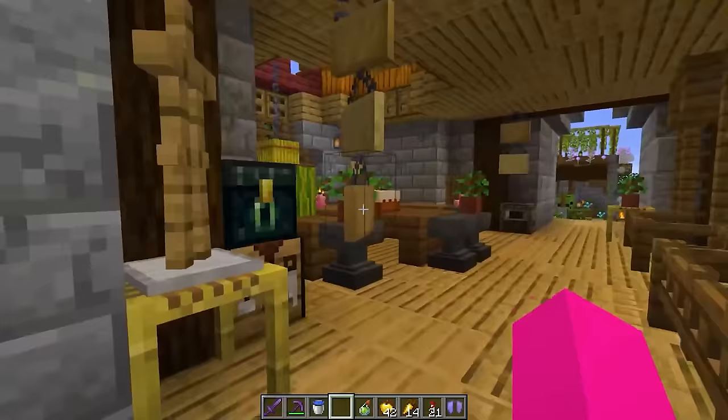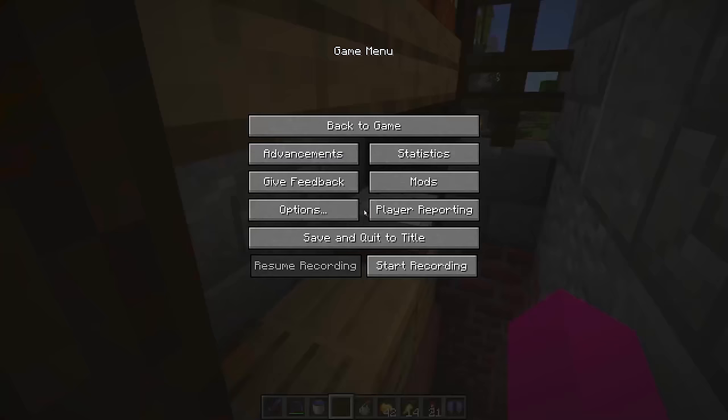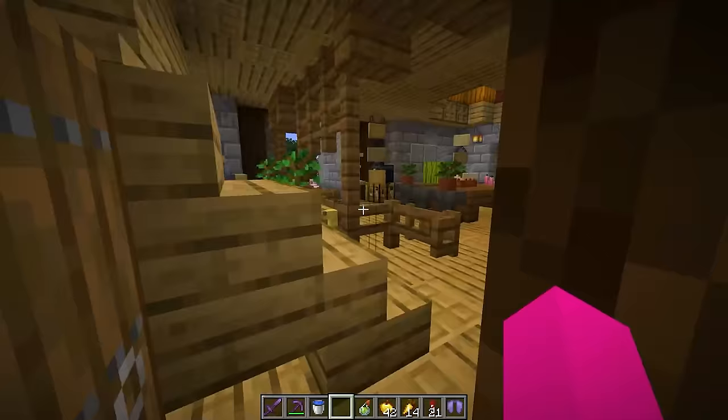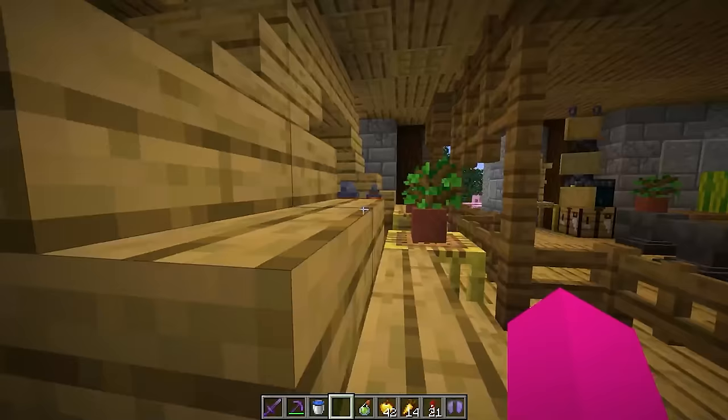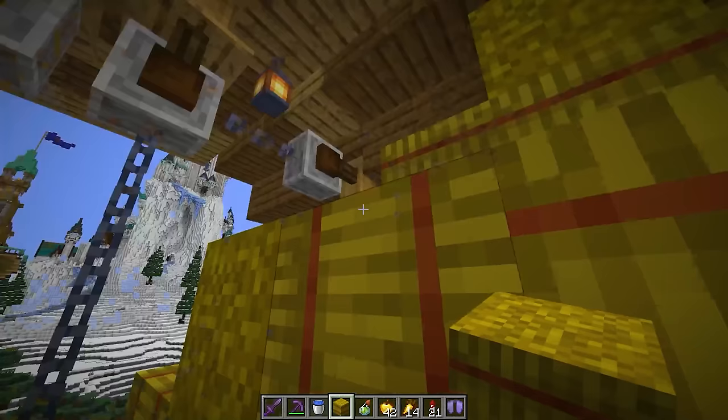And then here we have the barn, and I like the interior for the barn a lot — this feels so alive. Here in the basement we have melons, and then we have some shelves with cakes and some general storage. If we go further up over the stairs we have pumpkins on this floor with a pulley system to bring them up and down, and then hay bales on the top. A little secret — most of these are snow, don't tell anybody. I like these pulleys a lot, they make it feel very alive.